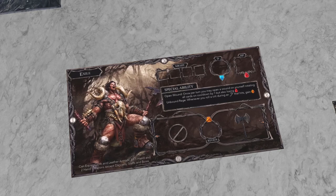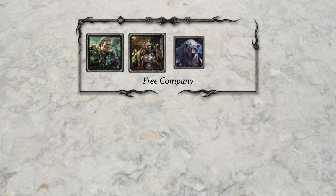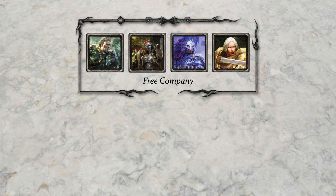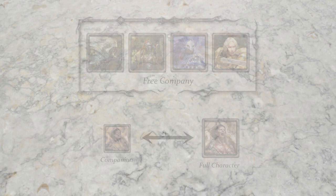Besides the complexity ratings, you might want to check out their character descriptions on the back of each player board when choosing the members of your free company. You don't necessarily have to stick with the same four characters throughout the entire campaign, as there are some optional rules for swapping characters in and out. They even include rules for switching a character from a companion to the full version, or vice versa, which is ideal for groups with a variable player count, or as a way of ramping up the complexity once you've mastered the rules.